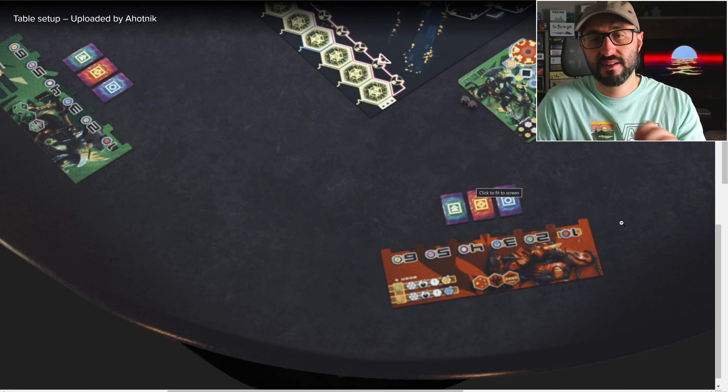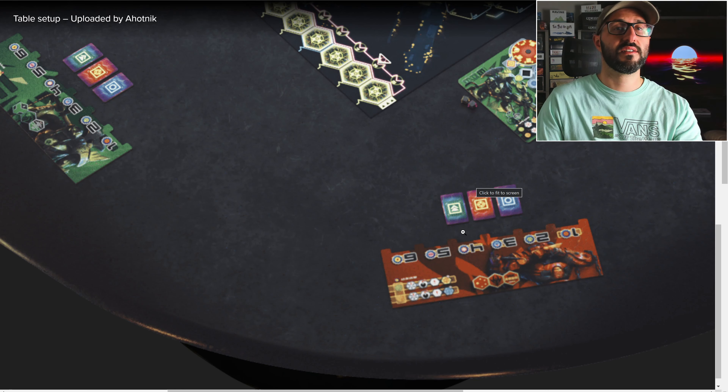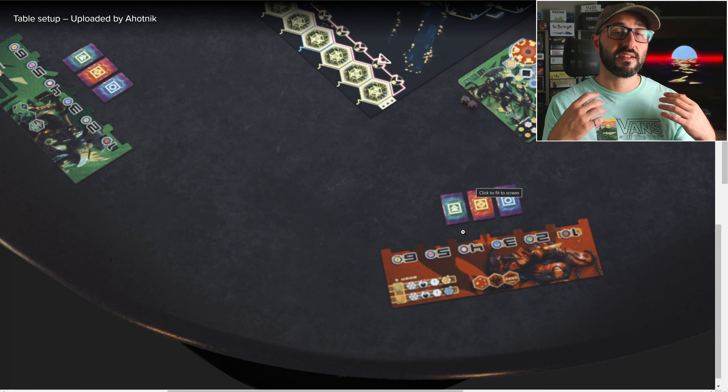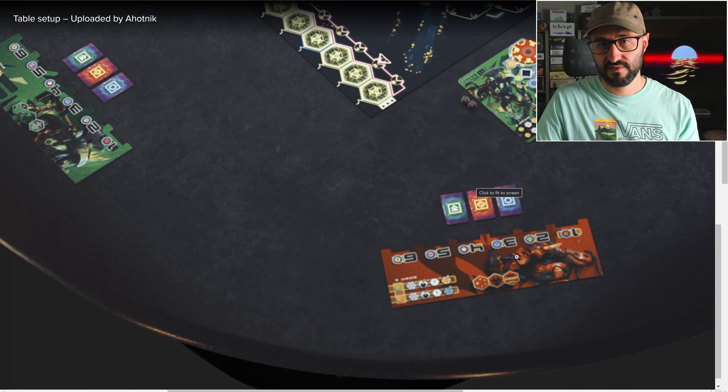Something interesting is that each slot on your personal player board also has an icon associated with it, and if you and your teammate play the exact same action in the exact same spot, you're going to get a super-powered version of that action, which means you'll be able to activate the special ability associated with that slot.